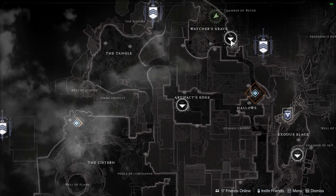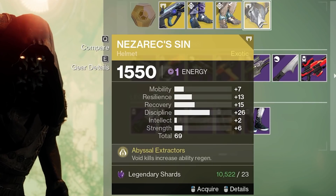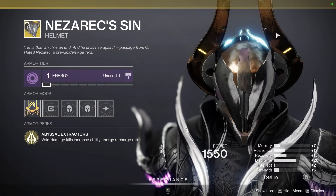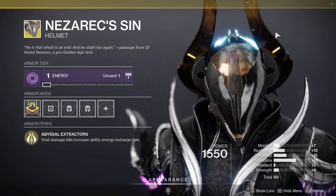Xur, who's currently parked over at Nessus in Watcher's Grave, is selling a God Roll Warlock Exotic Helmet, Nezerik Sin, which pairs up really well with Funnel Web because dealing Void Damage and getting kills with it will grant you Void Ability Regen.